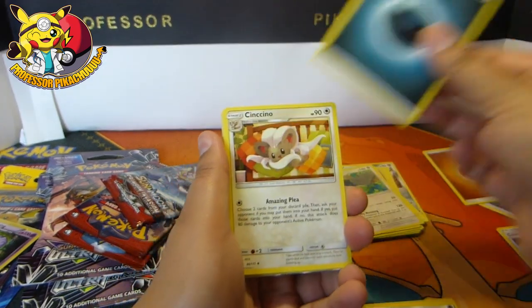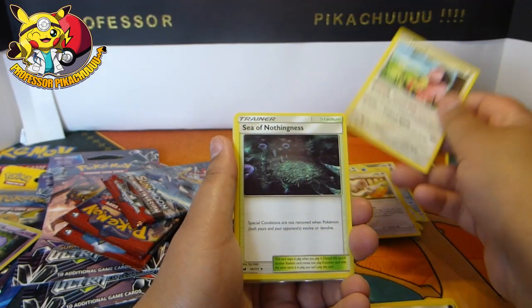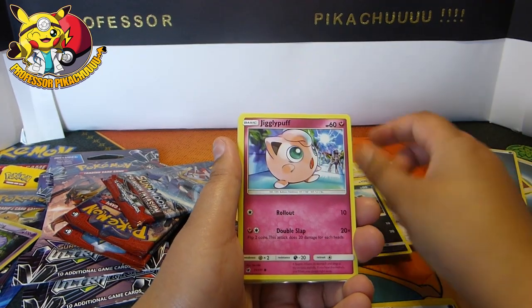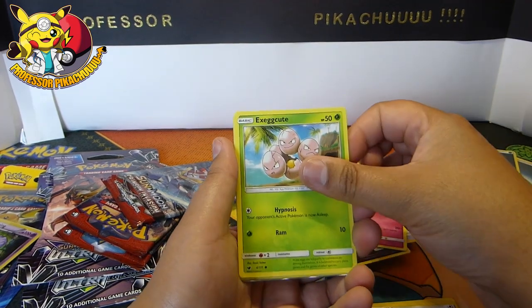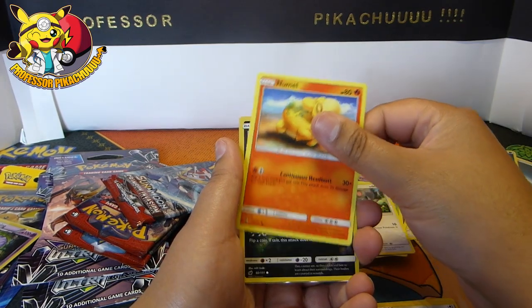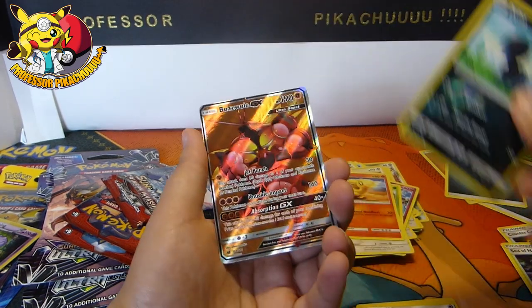Here we go - energy, Cinccino, Miltank - sea of nothingness. Jigglypuff, Jigglypuff, Minccino, Numel, and Dino. And then guys...